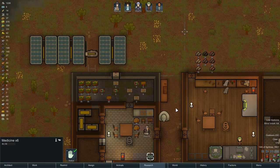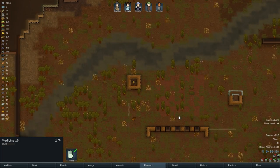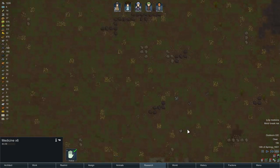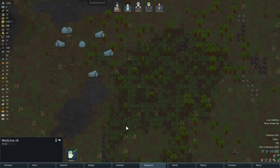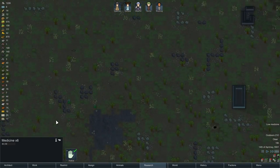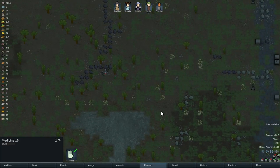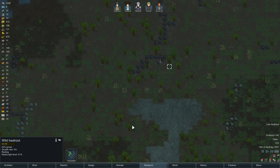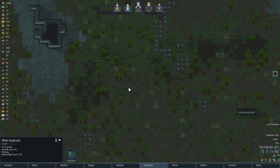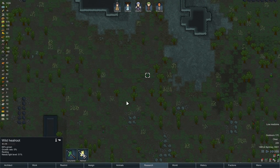I'm going to go searching for heal root again. I think the animals like to eat it — that's part of the problem. Makes them feel good. I'm going to set that for harvest, because by the time they get to it, it'll be 100% ready for harvest.